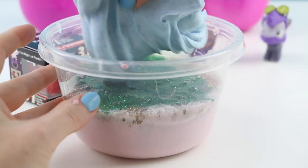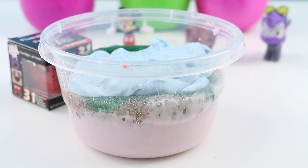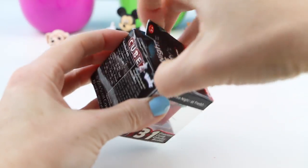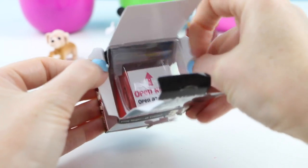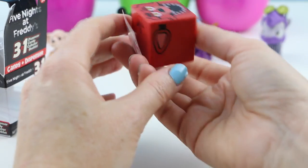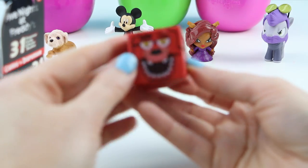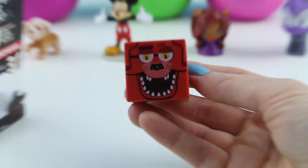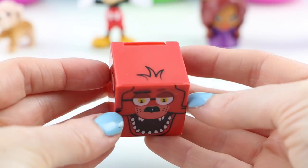Let's add this one to our bowl of slime. It's heavy — maybe it's going to sink to the bottom. The toy surprise was a Five Nights at Freddy's Cubies. This looks like it's a Freddy one. If you guys aren't familiar with Cubies, they have candy on the inside. That is creepy — look at that face! I don't know if I want to eat the candy, it's so creepy.